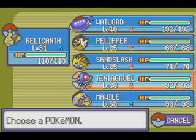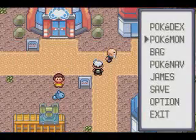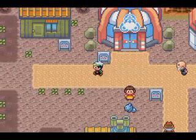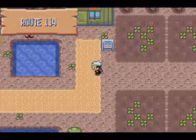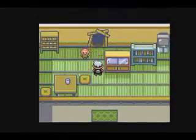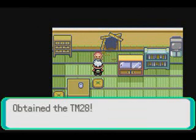Since you need Dive, the earliest you can do this is after the Mossdeep Gym, but you can go to it later. You're also going to need a Pokemon that knows Dig. You can either catch one or get the TM for Dig, which is why we're at Fallarbor Town at the Fossil Lover's House. You go to the Fossil Lover's House and talk to his brother, and he gives you the TM for Dig.